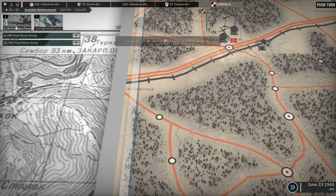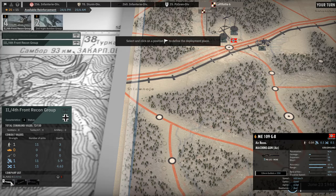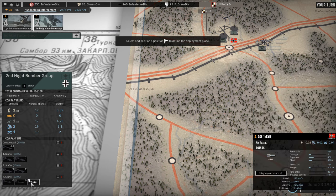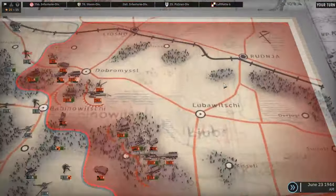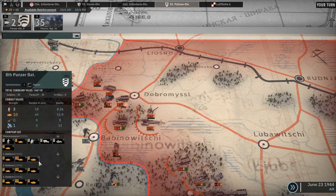Night bomber group and front recon group — I can currently have them. Front recon is like the ones I used — fighter bombers, fighters, and some recon, but not too many planes. Night bomber group is a lot of Stukas from what I see. Those are air recon with light bombs, and air recon without armament. There's some AA — it's probably helpful, but there are no dedicated anti-aircraft units available.